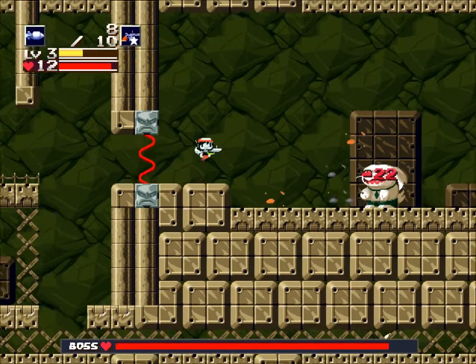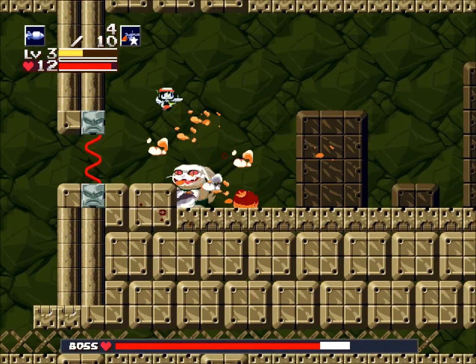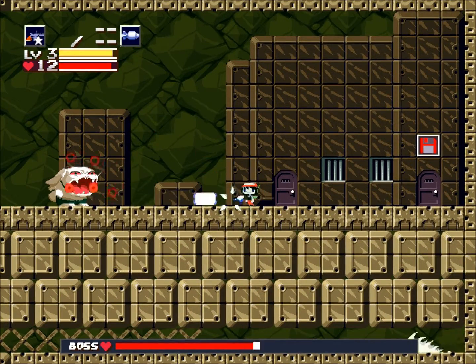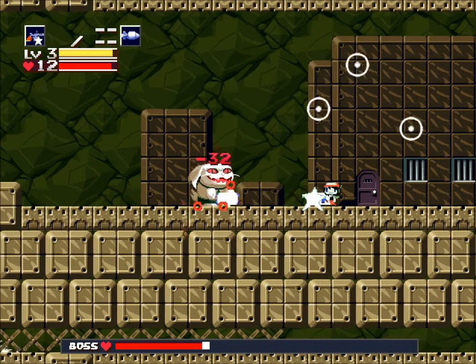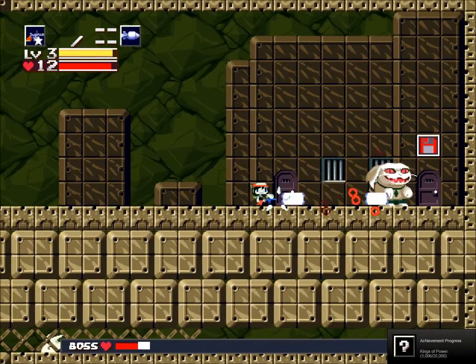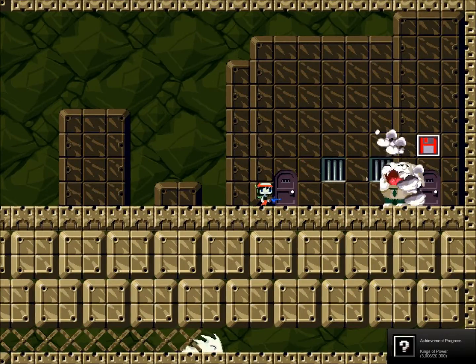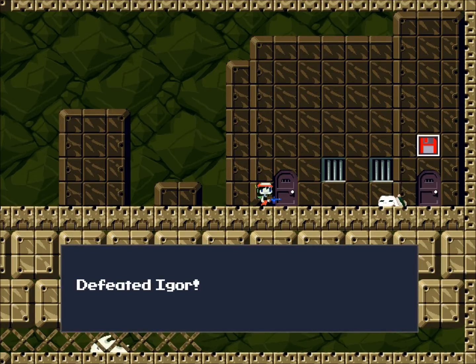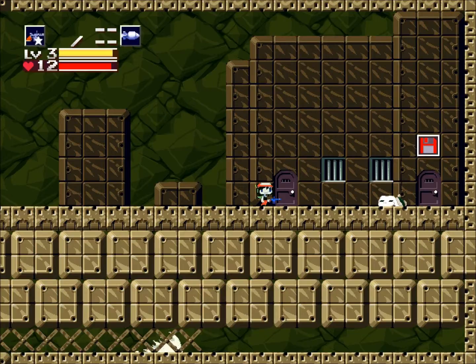Now we're fighting this guy — and you can see why I wanted to level this thing up. I'm out of ammo now though, so I'm just going to wail on him with the Polar Star. And we win! We find out that that monster was a Mimiga all along — we killed a small rabbit thing.